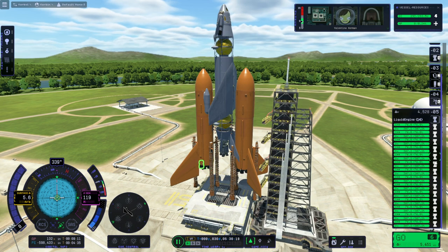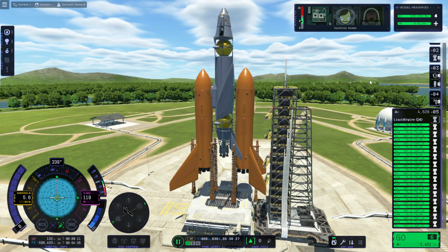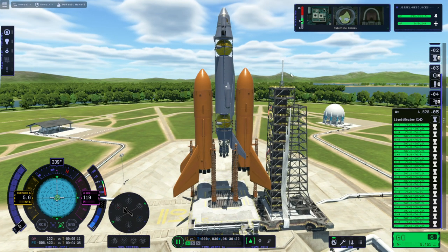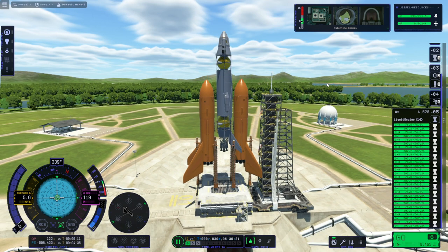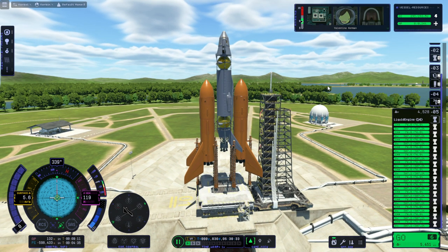Do we have all the engines? It looks like it. We have a downward velocity of 5.6 meters per second though. This is also now called 'default name 3' instead of 'heavy dropship launch.' Various problems.